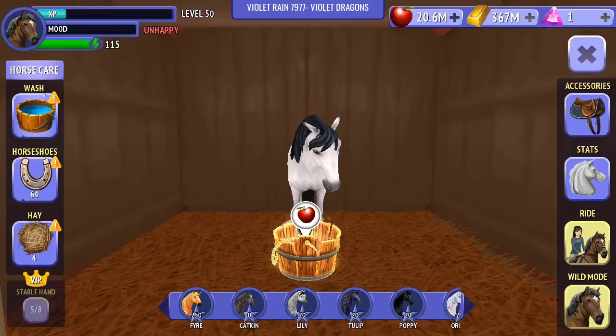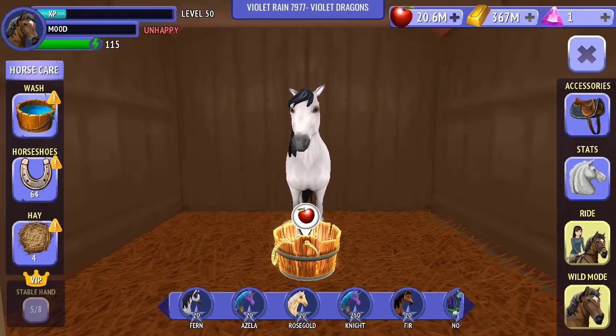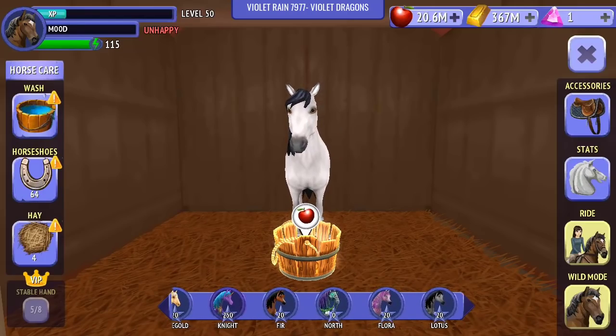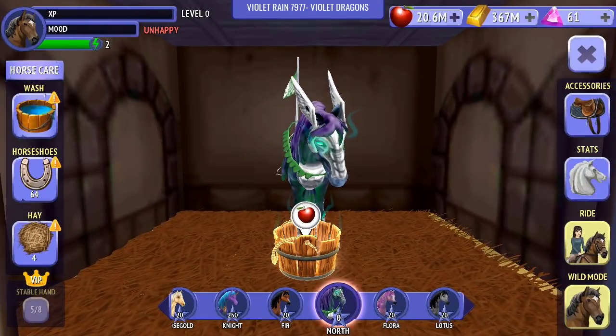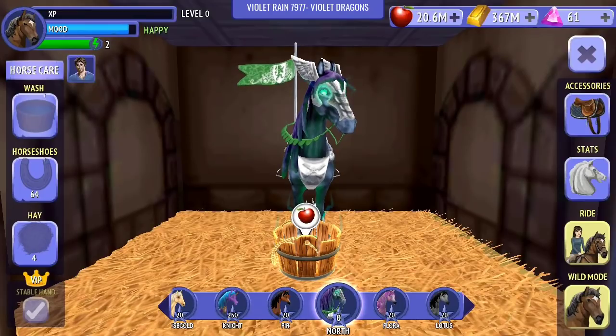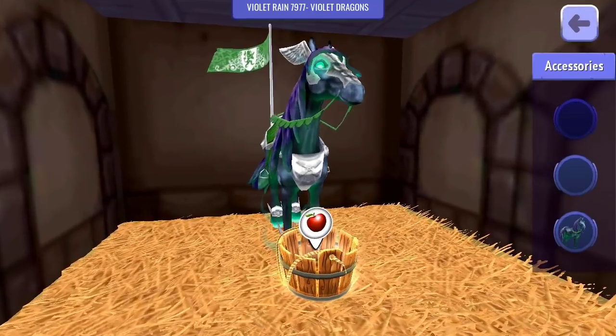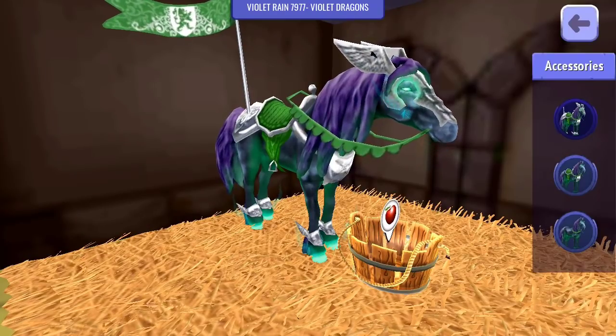We're going to have to have a look at North because we've been waiting for this moment for such a long time. I think it's about time we went and had a look and brought them out of the stable. There's North. Oh my god! I can't believe this. I'm giving North a stable hand for sure - assign a stable hand. Note that if you use a stable hand, you cannot assign it to another unless you sell the stable they are currently working on. So North is permanently happy!